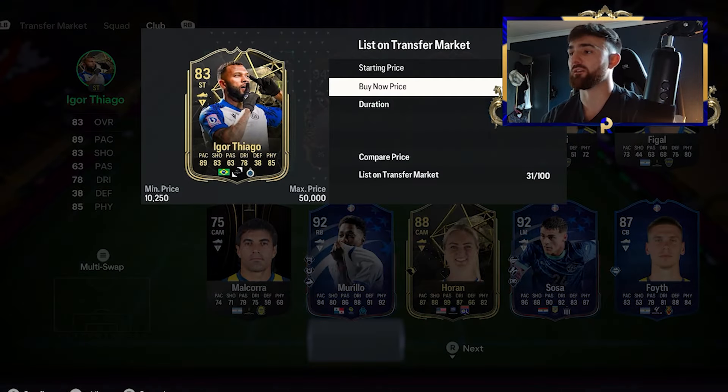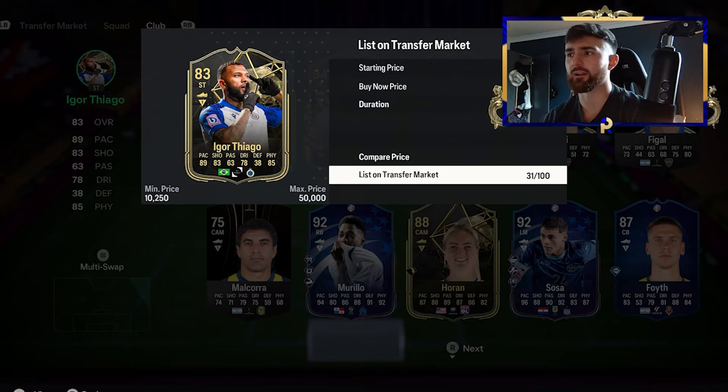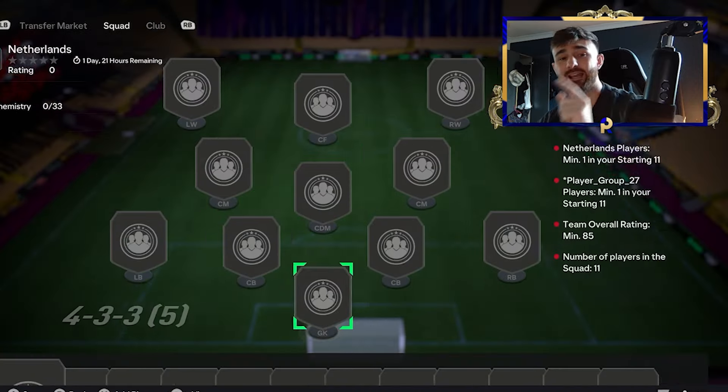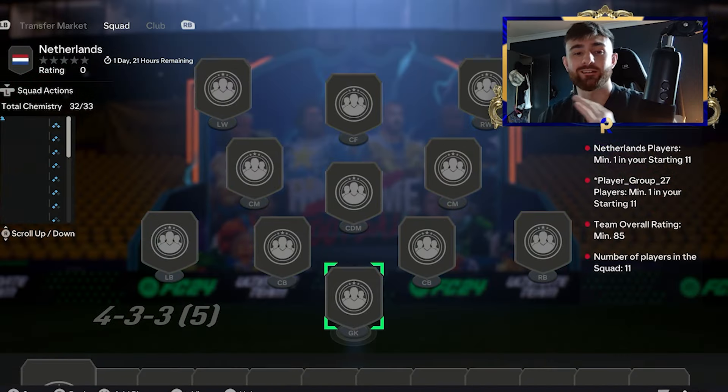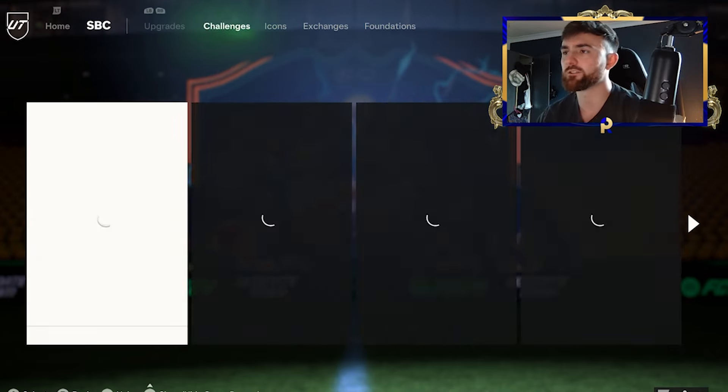It's 44,000 coins. For those of you who are going to say, what if I need an Inform for something? You can do two Team of the Week picks for the price of one Inform right now. It makes absolutely no sense. Anyone buying Informs is absolutely braindead unless you've not heard about the pick yet — which now you have. Just don't buy them. They're a waste of coins.